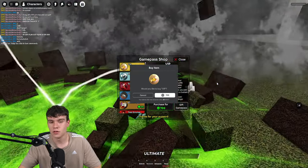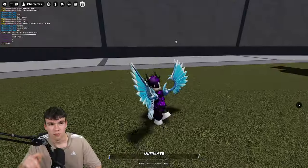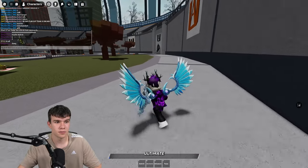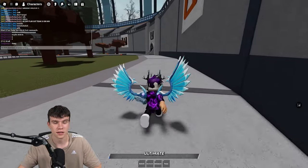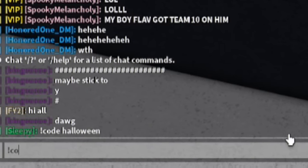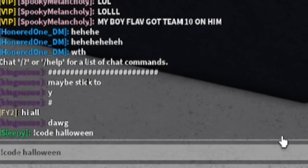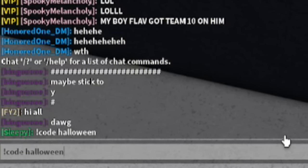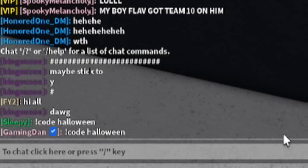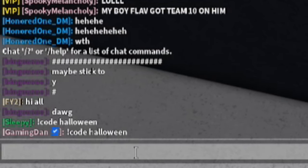Let's redeem all the newest codes inside Heroes Battlegrounds. To claim codes, just open up the Roblox chat and type your codes in there. Our first code is exclamation mark code then 'halloween' — so type '!code halloween'. By redeeming that code you'll get yourself a free emote, which is pretty cool.